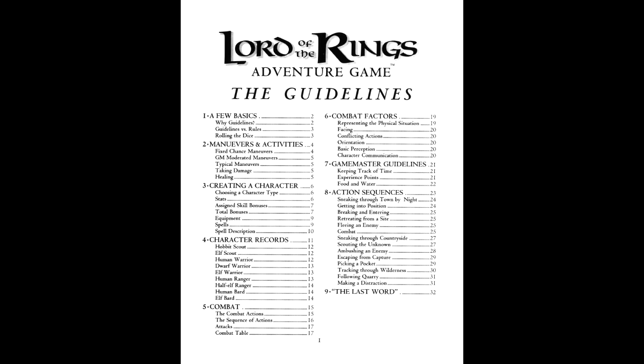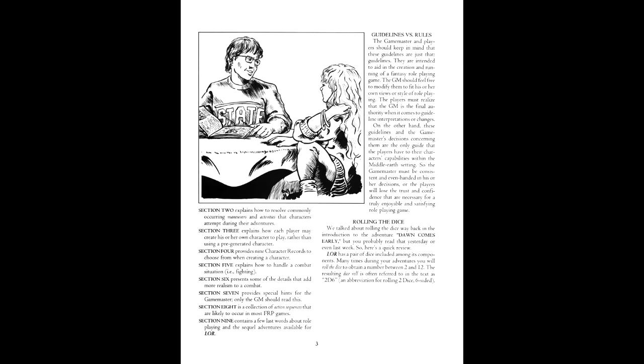LORE's beginnings were in a box set that contained a guidelines book, the Dawn Comes Early scenario, and a set of associated maps and stand-ups. This makes covering the layout tricky because each book is fairly short. It reminds me of a game book more than a role-playing game, and this carries on with how the adventure has numbered segments in a choose-your-own-adventure style. It's serviceable, but there's really not a whole lot to talk about.